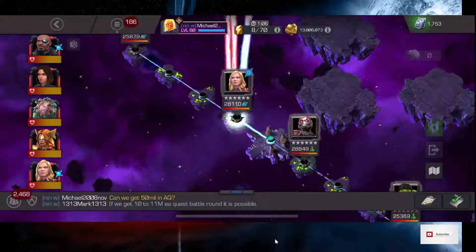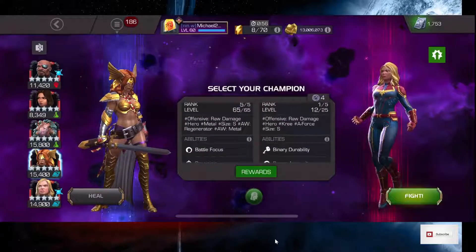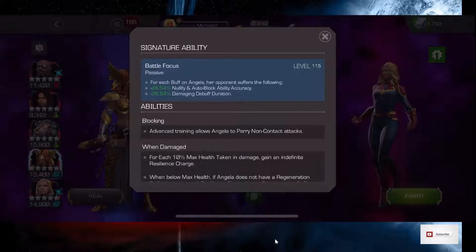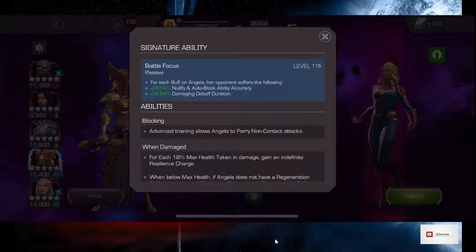We're going to go in and show you. I have Angela, and that degeneration is a damage over time debuff. Angela has Battle Focus, and right now Angela subtracts 26.5% of the time that debuff is on for each buff she gets. Every time she hits, she's going to get a Fury — that's a buff. And she has her own buffs as well that she puts on herself every time she scores a critical, depending on where her power bar is. So Angela will never take that degen damage, because she'll have so many buffs that it turns off immediately, and then she'll start stacking up Furies.